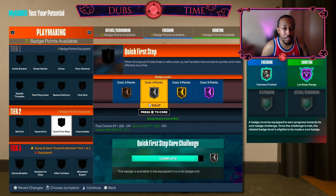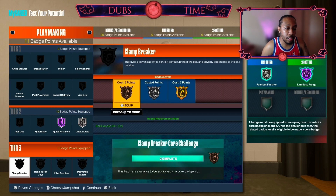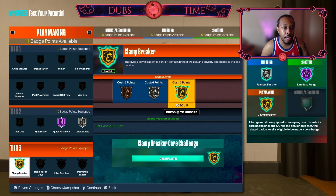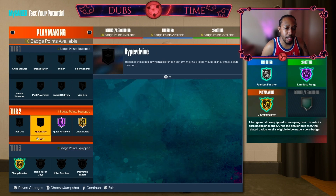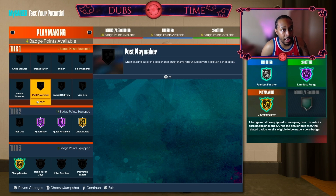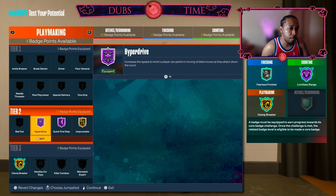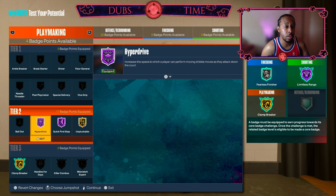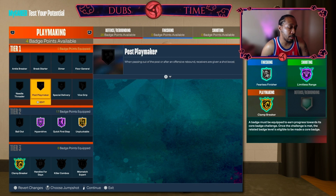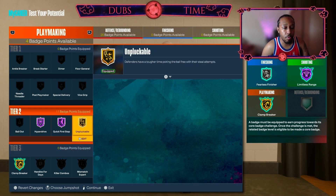For playmaking: you get Hall of Fame Quick First Step of course, Gold Unpluckable — we'll put that in silver for now — then Gold Clamp Breaker and core that. You can also bump up another badge to Hall of Fame. If you got extra badge points you can throw more into playmaking — get yourself a silver Handles for Days if you really care for it. I'm not the biggest believer in Handles for Days; I don't use it on any of my builds. But you know, a lot of people do, so if you want to throw that in there go ahead. Otherwise this is going to be your core playmaking setup.